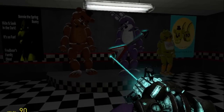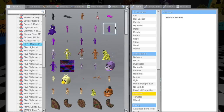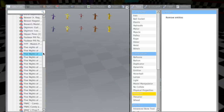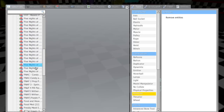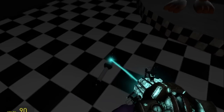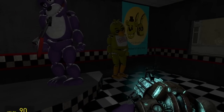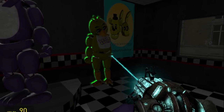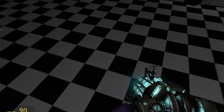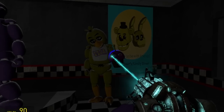So they decided they would make it into a band: they gave Bonnie a guitar, Freddy a microphone, and Chica a cupcake — and I do have the actual cupcake here somewhere, right here. Before they knew it, they became the Fast Crew. And then there's also the office — let me get you here.